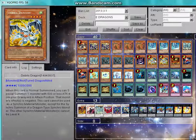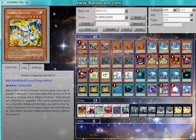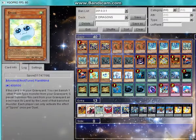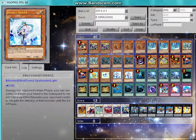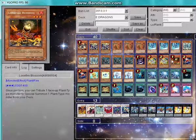We also have two Debris Dragons, which links in with the plant engine. The amount of times I've had a Lonefire Blossom, Dandelion, or Spore in my graveyard — or an Effect Veiler — I've been able to special summon Debris Dragon, which allows me to special summon one monster with 500 or less attack from my graveyard in attack position with its effect negated.